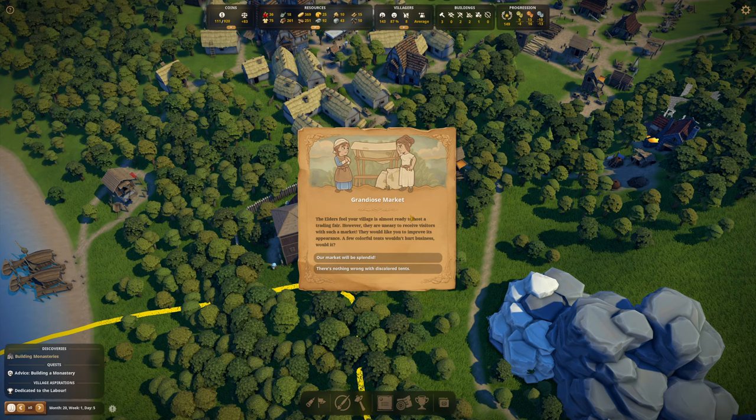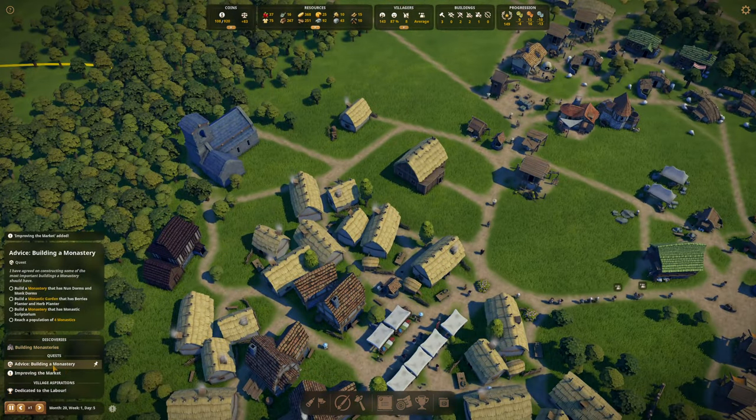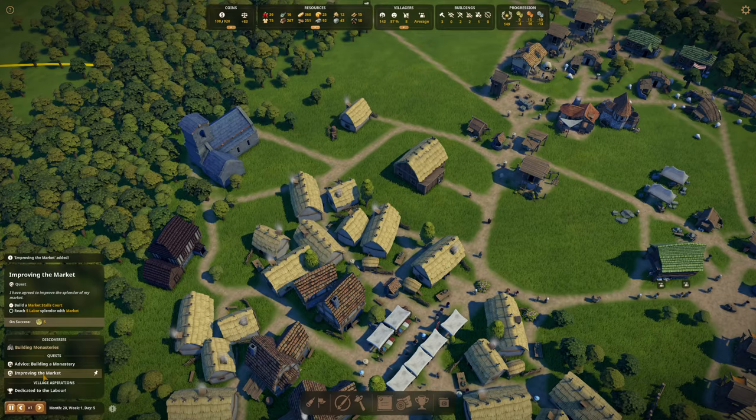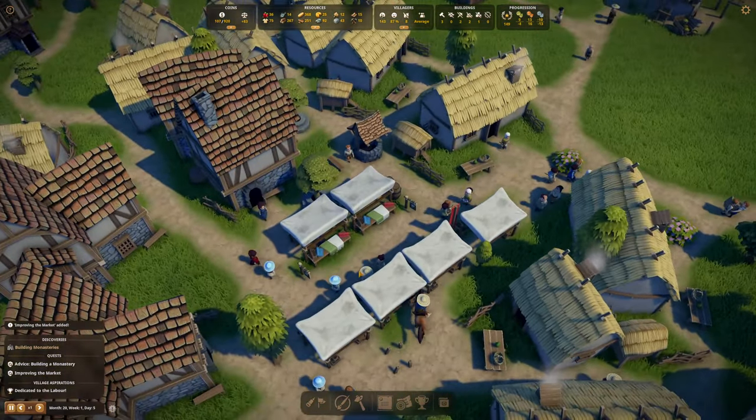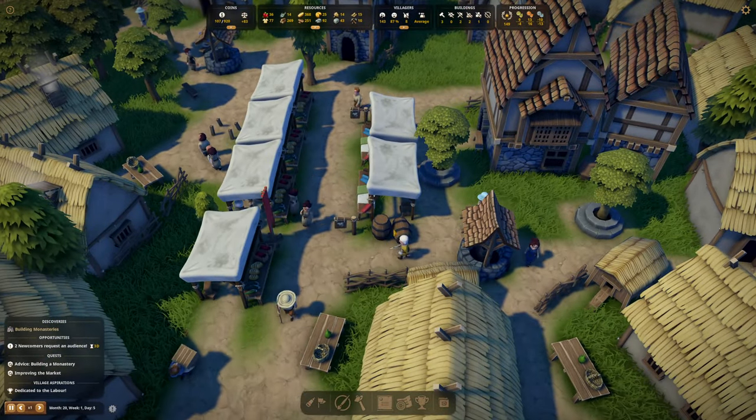Grandoire Marquis. The elders feel your village is almost ready to host a trading fair. However, they are uneasy to receive visitors with such a market. They would like you to improve its appearance - a few colourful tents wouldn't hurt business, would it? Reach five labour splendour with market. Okay, and we are going to do that. Improve the market - well, we're doing that right now actually, ironically. So let's see where we're at with that one once it's done.